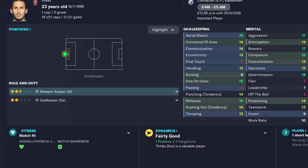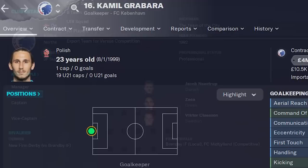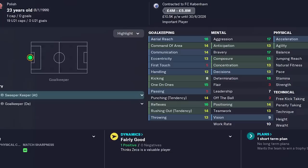I actually believe he could be a very good goalscorer for a first-team club in one of the top divisions. The third player on this list is the 23-year-old Polish goalkeeper currently playing in Denmark for FC Copenhagen. Camille Grabara is the first-choice goalkeeper, but for the cost of pulling him away from Copenhagen, he's arguably the best player available in a goalkeeper position, and he's only 23, so longevity is definitely there.